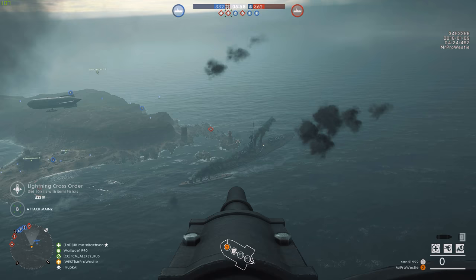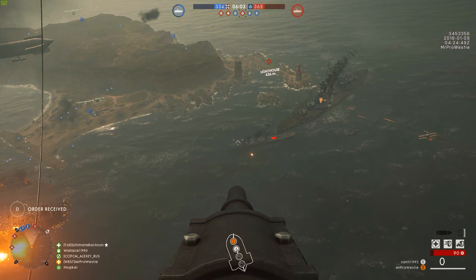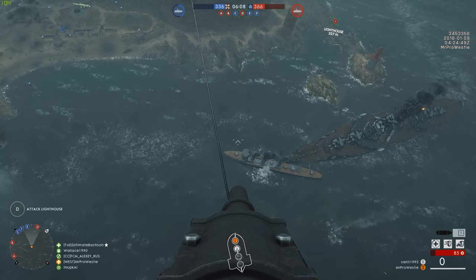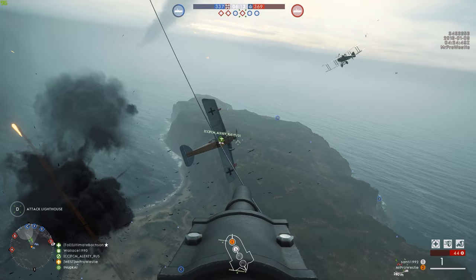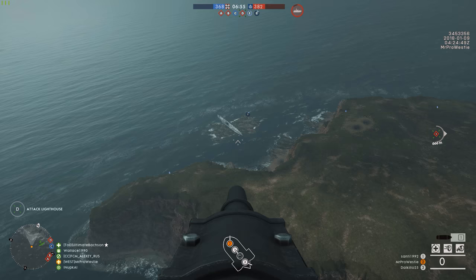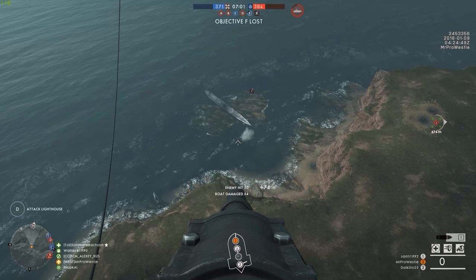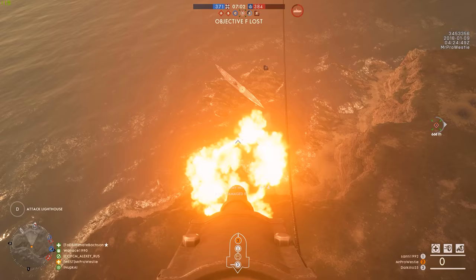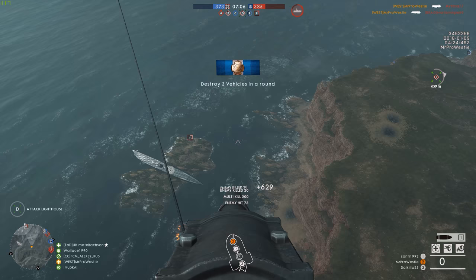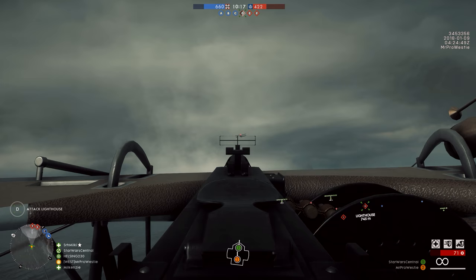DICE has also added textures to the map, so what you're looking at right now is almost exactly what the map will look like when it gets added to the main game later in January. Whatever magic DICE is using I want in on it, because somehow the Turning Tides DLC appears to be just a cut above the rest in terms of beauty and detail. If you crank the settings up high enough on PC, there are some points where you could take a screenshot and ask: is this actually real or is it still a video game? Having textures enabled on Heligoland has had the same effect that I felt when Cape Helles and Achi Baba were first textured as well.